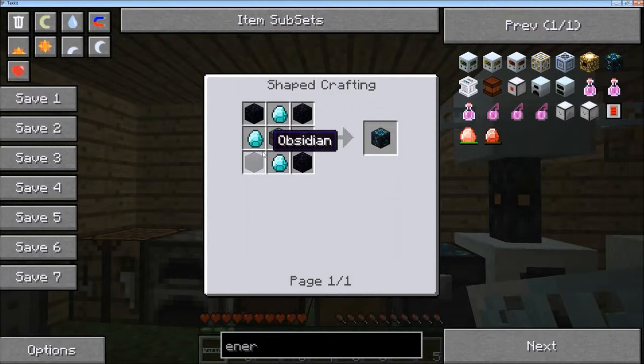So you use a normal alchemical chest and then you need some obsidian and diamonds. It's quite expensive, but you can handle it I think.